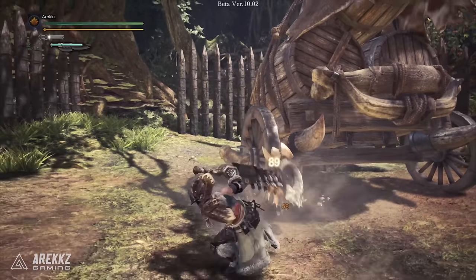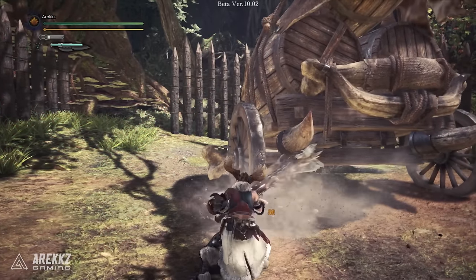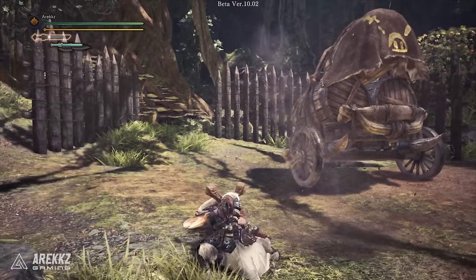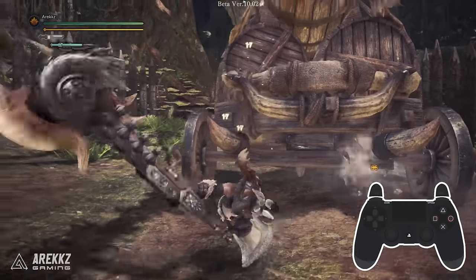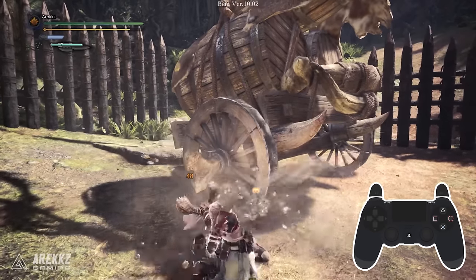But axe has one more trick up its sleeve — another great mobility option: the new fade slash. Following a triangle attack in axe mode, you can press back and circle to perform this fade slash, which draws you back a good distance. Pair that with the axe's already good mobility and this mode just got a whole lot better.